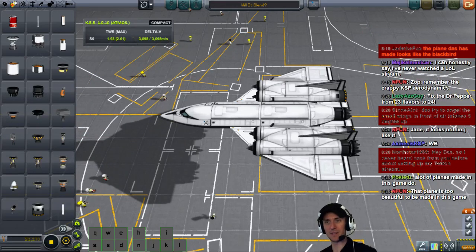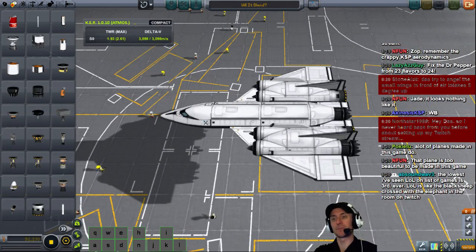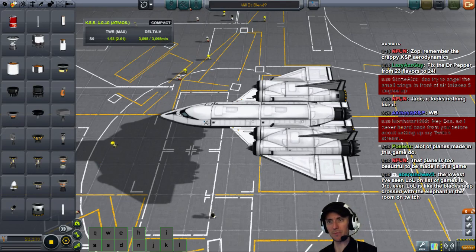What else did I miss while getting a drink? Start draining the fuel tanks with CoM mode displays on — yes, old fart, that is what we're going to do next. Northstar, what's up — how's it going? Some sort of forward center control surfaces — we've got the standard canards, right? Those are definitely forward of center.